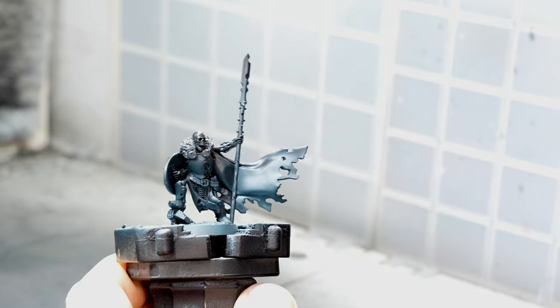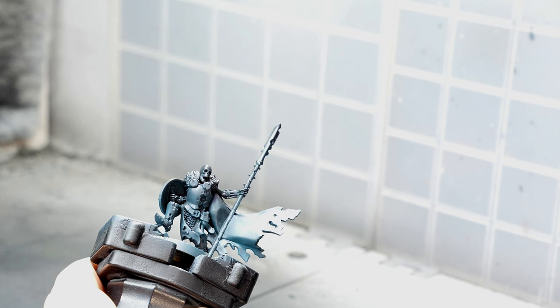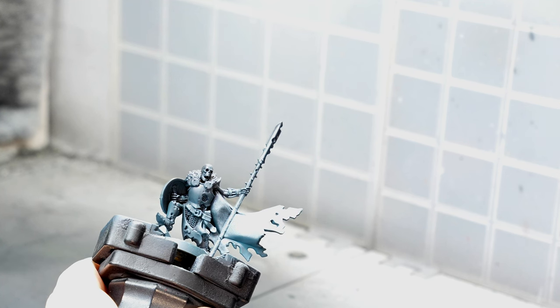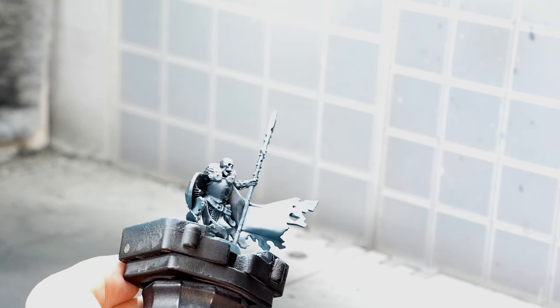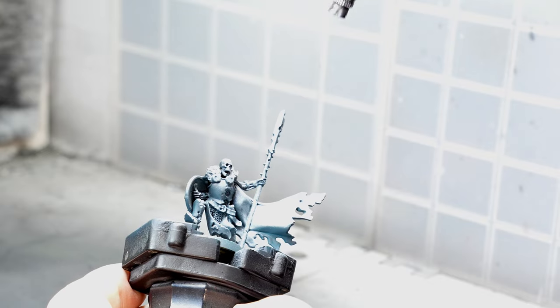Next I sprayed them from the top to create a zenithal highlight. I used an airbrush but you can also do this with a spray can. This was needed since I wanted to use contrast paints for some of the elements later, but I tried to go easier on the highlights than usual since I wanted to go for a dark and moody atmosphere.